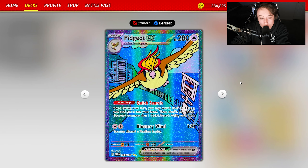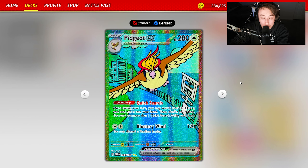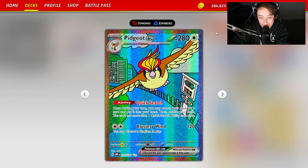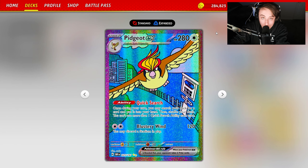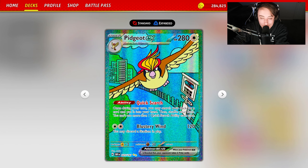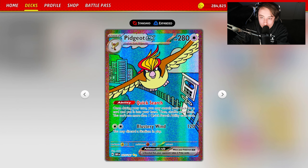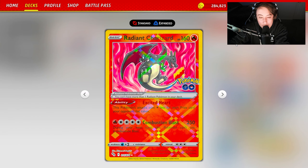There's also a two-two line of Pidgeot EX using Quick Search — once per turn you may search your deck for any card with no drawbacks. It does have 280 HP, which is a factor when facing Radiant Charizard with Defiance Band, the new A-Spec Max Belt, or Giratina. Being weak to Lightning is also an issue against Iron Hands, where your opponent can take three prizes, so be wary depending on the matchup.